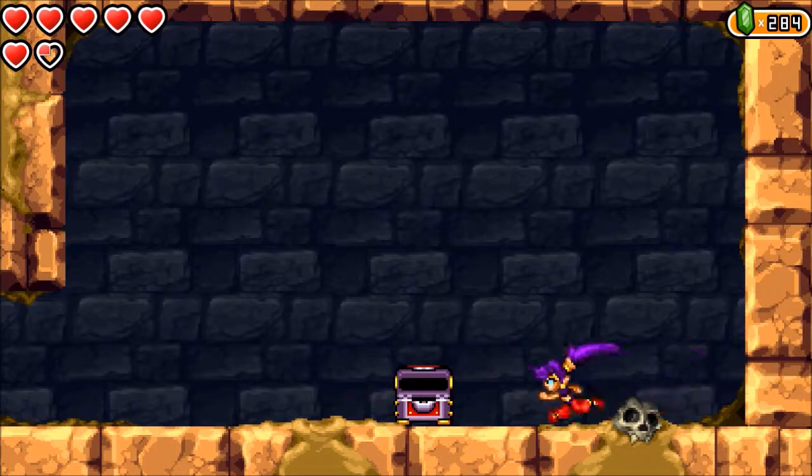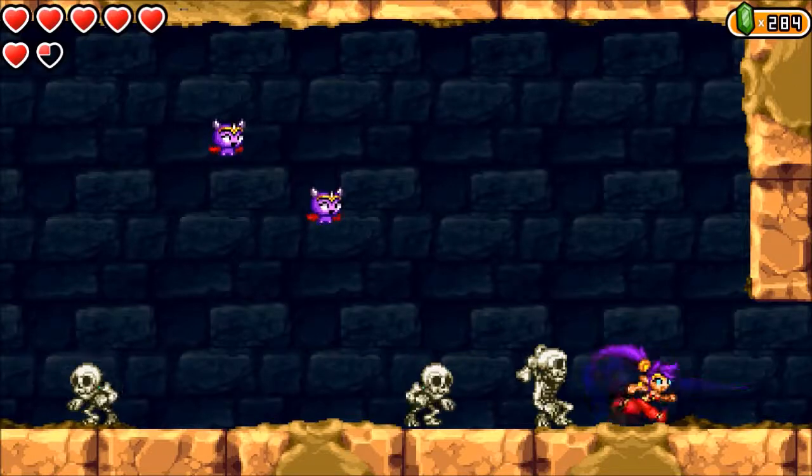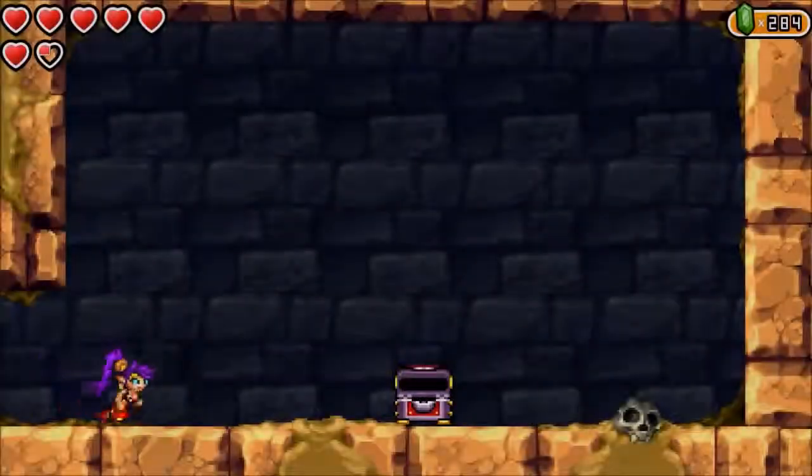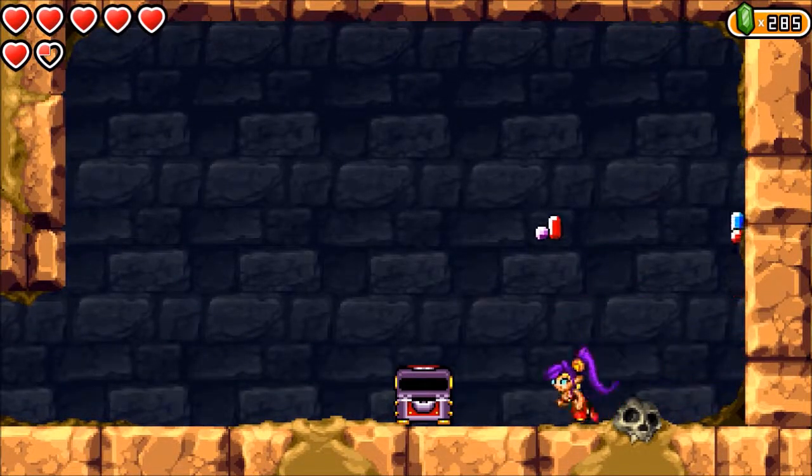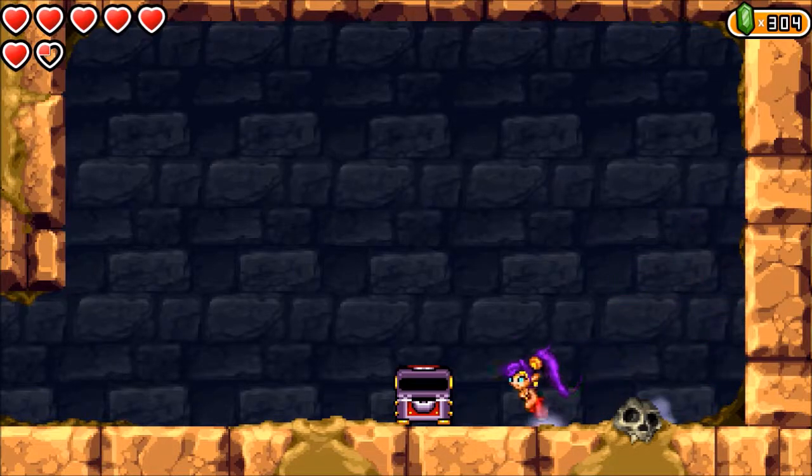Some Brand-something. I'm going to go ahead and check with him. If I can get my speed back — yeah, could use a spin dash for Shantae right about now. Gotta hit every wall because you never know what might be hiding.